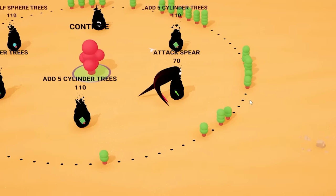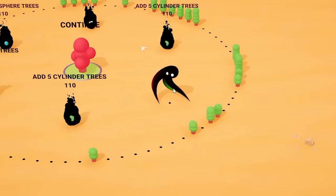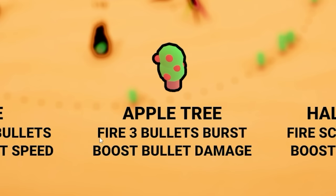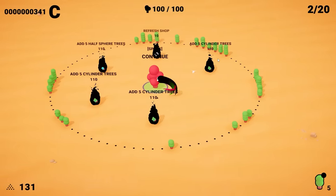They took out some of my trees, but we are perfect. Now that we have some money for the shop, I'm going to buy an attack spirit that's going to add a tentacle. The different kinds of trees actually boost different things — apple trees fire 3 bullets, but they also boost bullet damage. So in a perfect world, you want a variety of things.